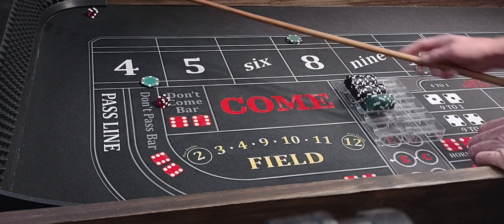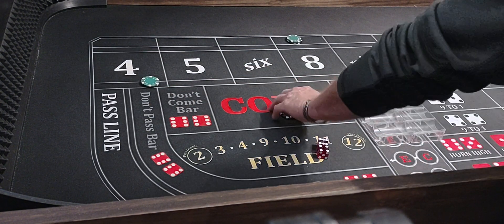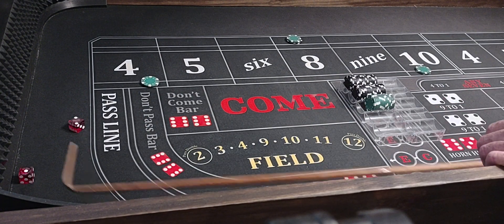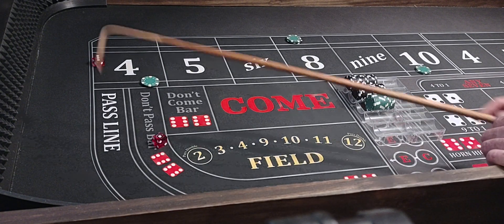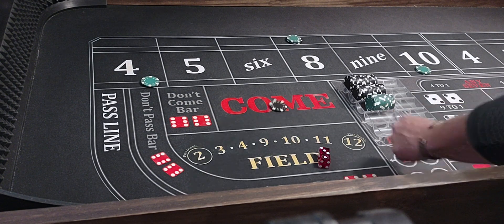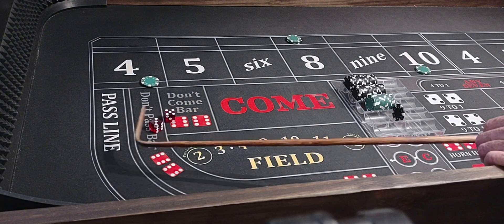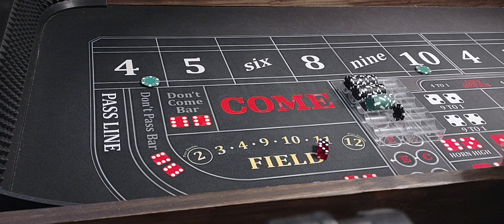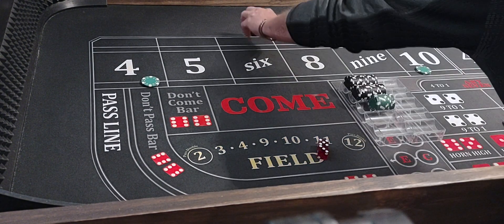Here we go. Roll comes — 10! Going $100, we'll just rack it. Then a 3, no help. Then a 4 — everyone $100, put it in the rack. Then an 8 comes — we get whacked for $150.